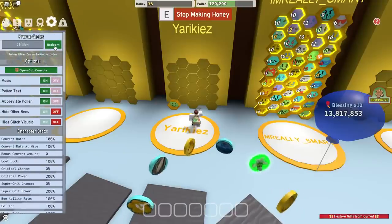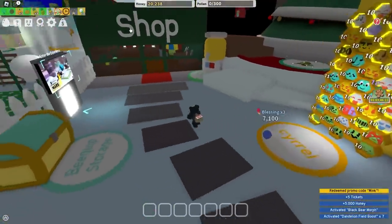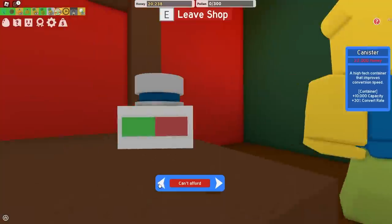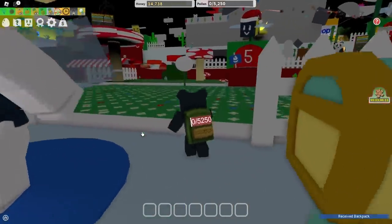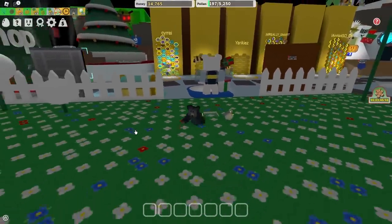What I'm going to do is use a couple of codes now — all these codes should give me a bunch of useful things. Now that I've used all the codes and I have 20,000 honey, I want to buy a big backpack and see whether the Digital Bee can help me fill it up fast. So it has 5.25 thousand capacity. Let's see how much the Digital Bee can help me fill it up. It gets me like 200 pollen — cool.